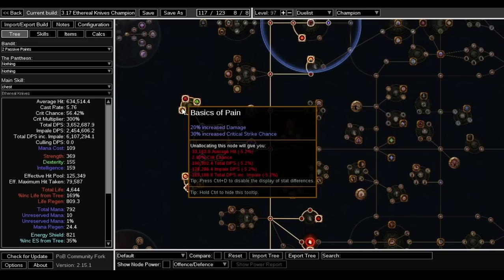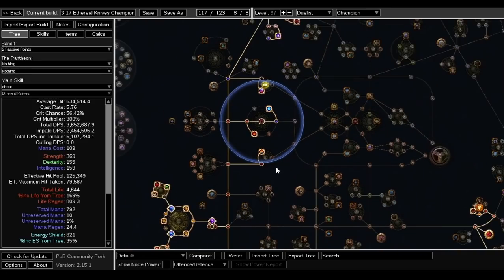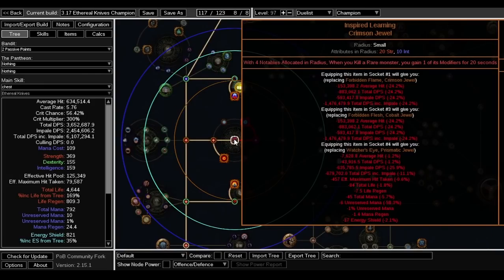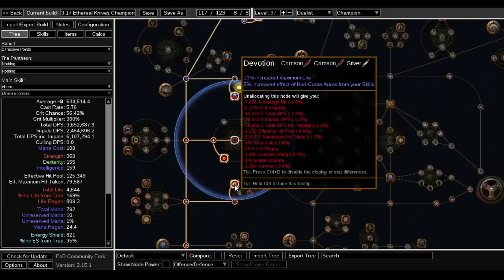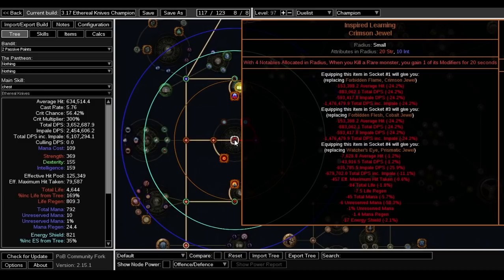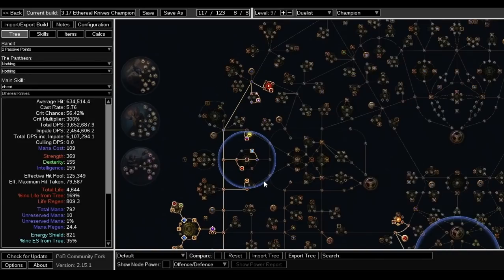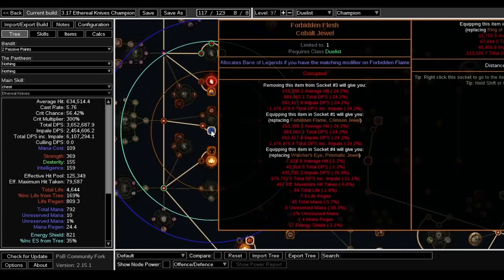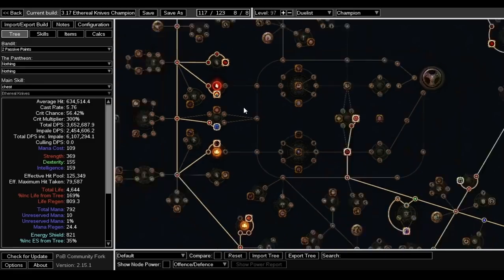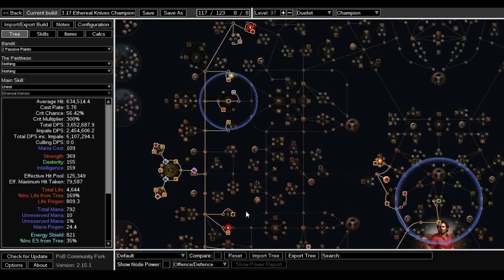Inspired Learning is about 1 exalt and great for mapping characters — you need four notables in the radius. This jewel steals rare monster modifiers like a mini Headhunter belt, making your character feel stronger while mapping. Maybe you can fit a second one somewhere, though it'll cost a few extra passive points. Endurance charges actually work for this build, so using two Inspired Learnings is worth considering.